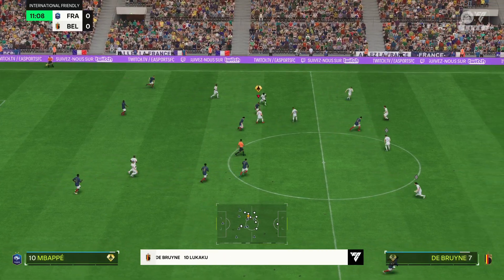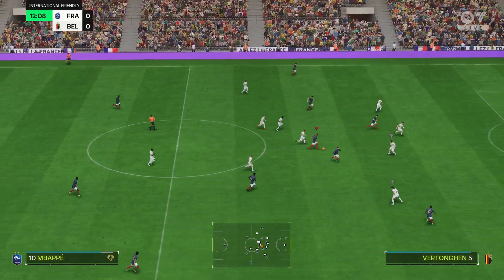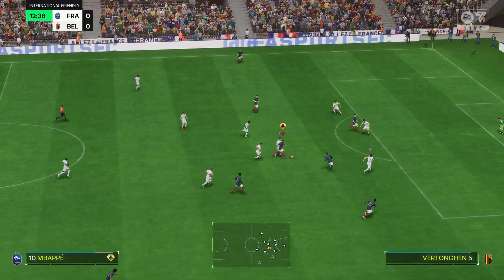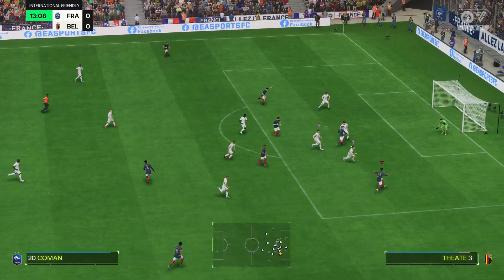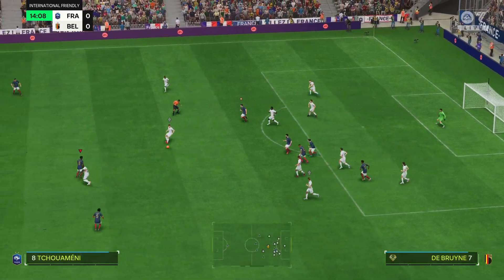This is the Belgium team sheet. They're playing a 4-3-3 — one central striker with the wingers providing the width. A quite narrow three in midfield, and then a back four with the full backs who are going to be expected to get up and down those flanks.